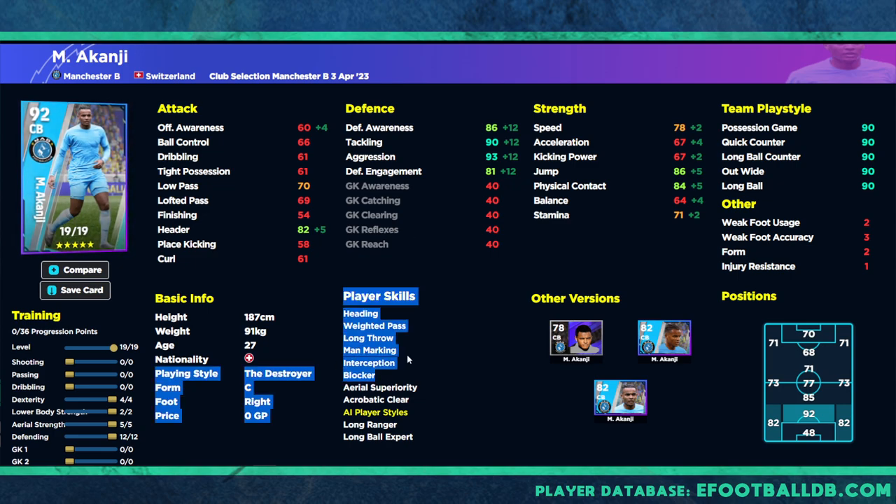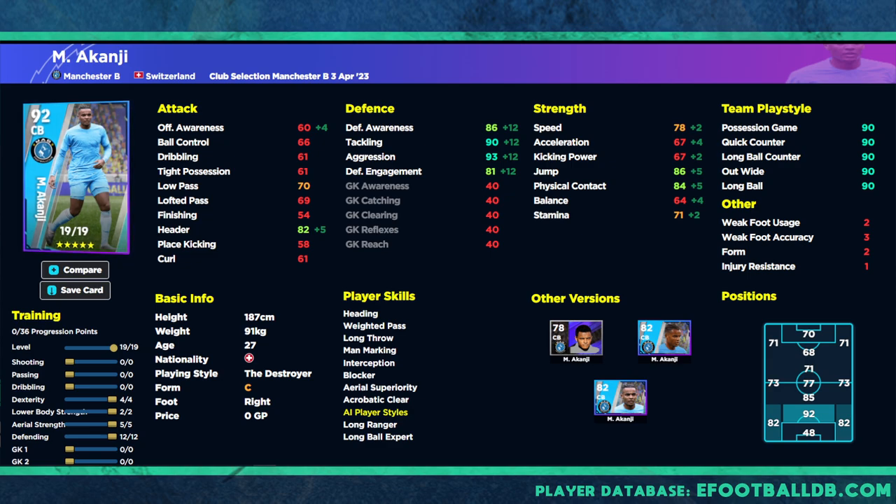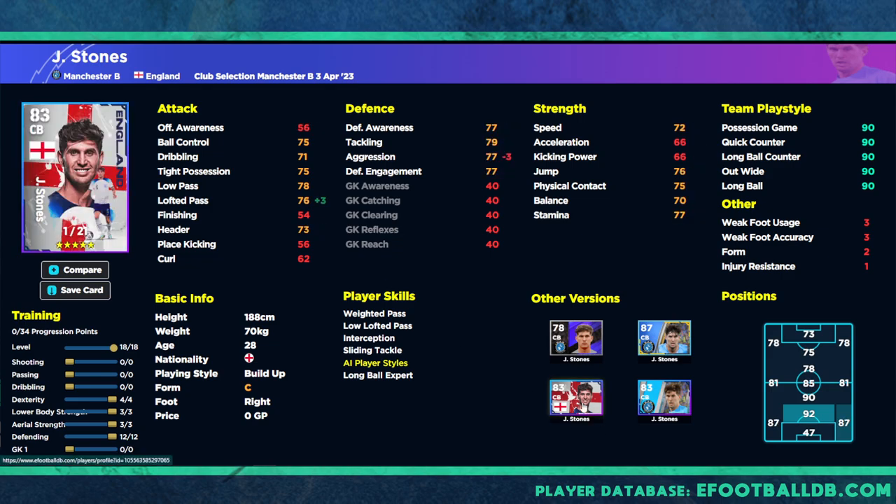Comparing Akanji to Diaz on this list, or even John Stones — Stones doesn't have Blocker but he does have Interception, similar height, tackling, and aggression. Stones is just a little bit more pace on the ball with better tight possession, dribbling, and ball control. The two are kind of interchangeable. Akanji is a much heavier, tankier center back with Interception and Blocker, while Stones is more of a delicate player similar to Van Dijk with his build-up.